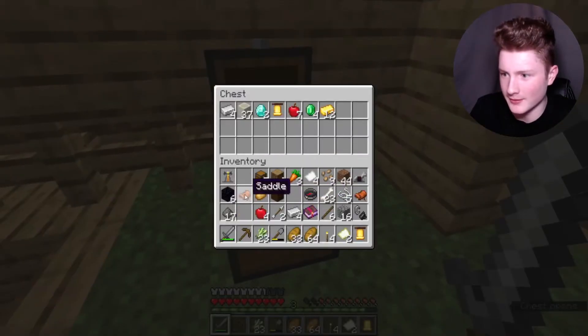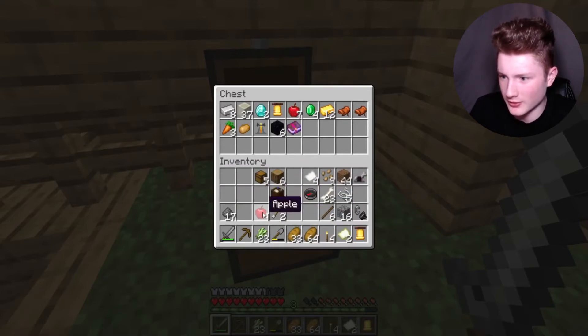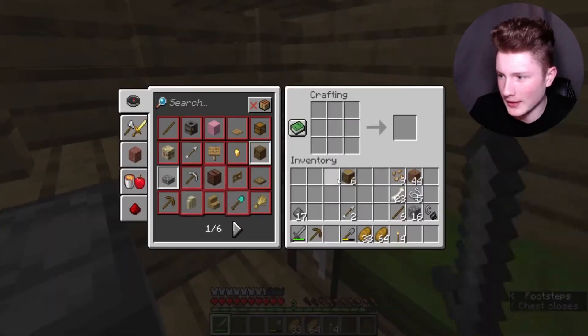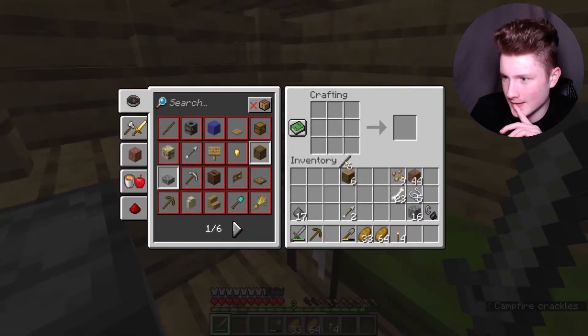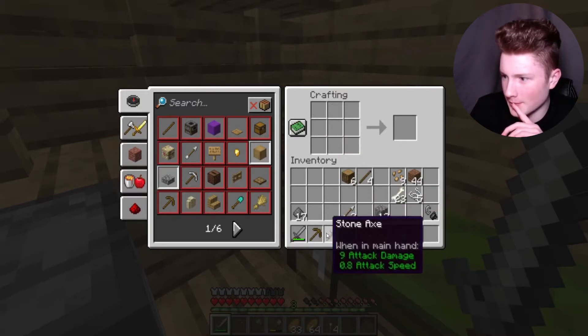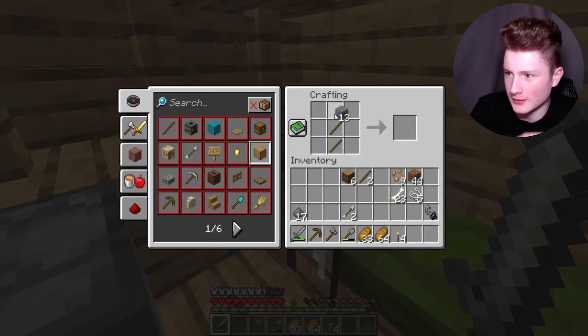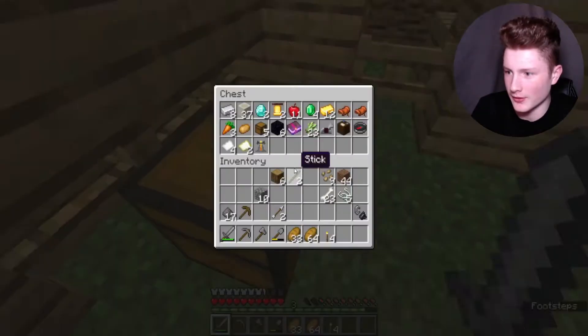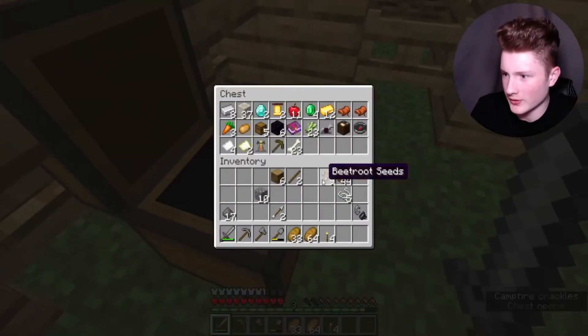Let's get these diamonds in here, saddles, carrots — just everything valuable popped in here very quickly, just so I don't lose any of it. So what I want to do is make a new axe for sure. Let me go and do that, and I'm also going to make a new stone pickaxe as well, then discard this wooden one. Put the bones in there, string.